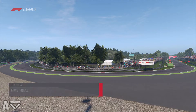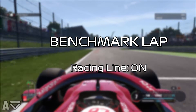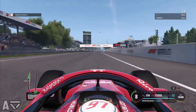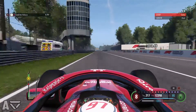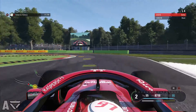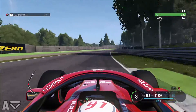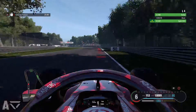So into Monza we go, and time first of all for our benchmark lap — this is the one we did with the racing line on. It wasn't the fastest lap I could possibly do, but it was just a good benchmark time. As you can see, it was our fourth lap. Going into the first corner, the 150m board is where we braked. Trying to clip the chicane on the first part but not on the second part, before going through the Curva Grande. Through here it's just about taking as narrow a line as possible.